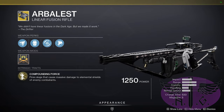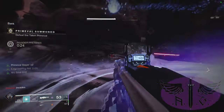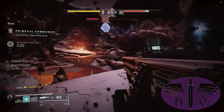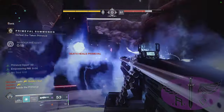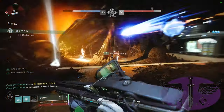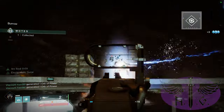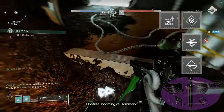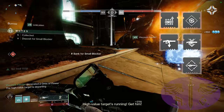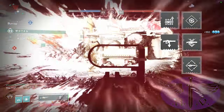For our energy weapon we are using a trusty scout rifle for an alternate range weapon, and the Commemoration heavy machine gun because I just got the god roll and wanted to try it out. To help with rift recovery I have a total of plus 50 in recovery mods, and for the Arbalest we have Linear Fusion Rifle ammo finder, loader, reserves, and scavenger. This should give us the best chance of optimizing the exotics in this build.